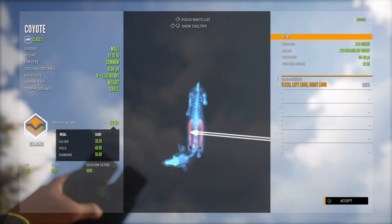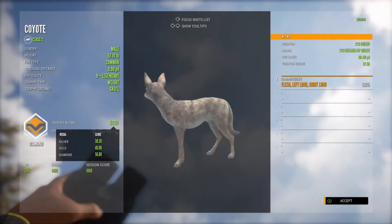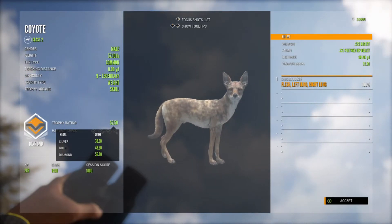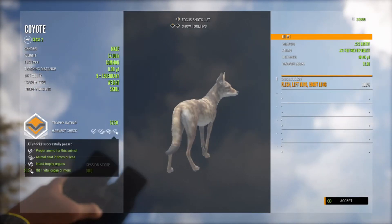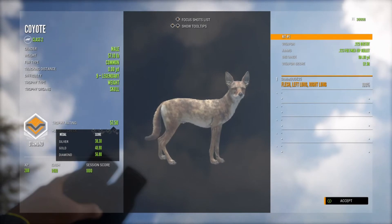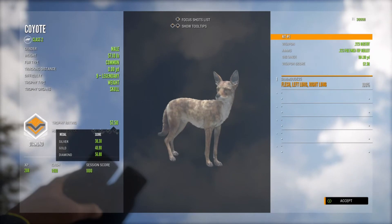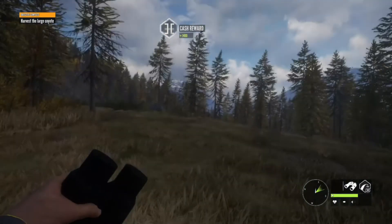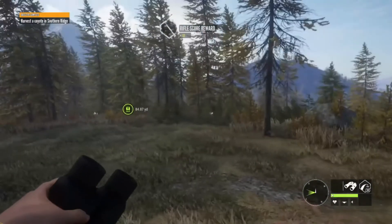Now that is a nice trophy to add to my lodge room. I have needed a coyote for a long time. That's a nice diamond coyote — I only need one more diamond for the lodge and that is the black bear, considering Mr. Black did not make diamond. So that's pretty cool — a really nice trophy to add to the lodge.